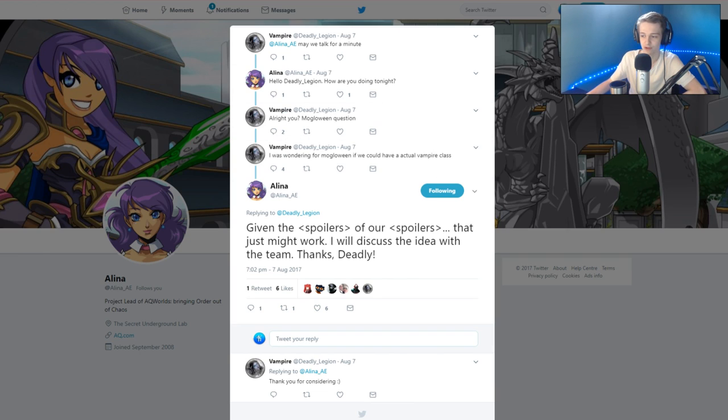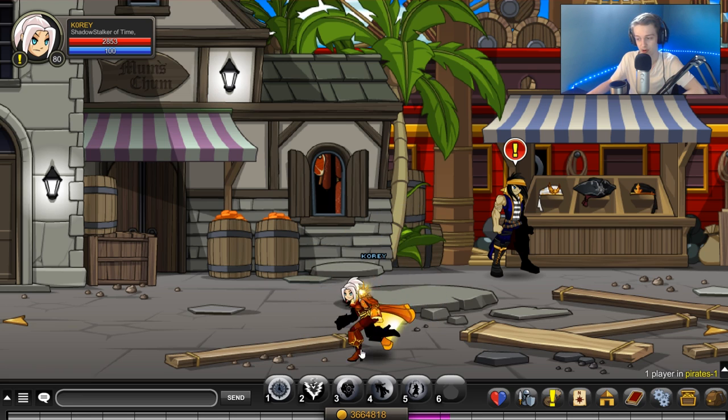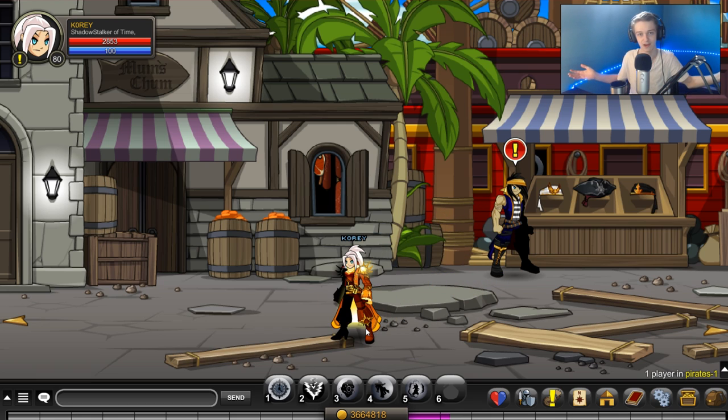That's all the news I have. For AdventureQuest 3D, other than the fact that they're revamping character customization — allowing you to change eye color, lip color, all that stuff — there's not a lot of news. But I'm sure they're moving along with that game as well as AdventureQuest Worlds. That's all the news for this week — like the video if you liked it, subscribe if you're not already.